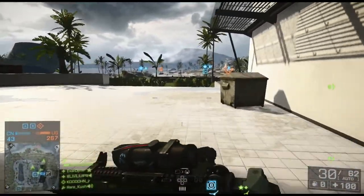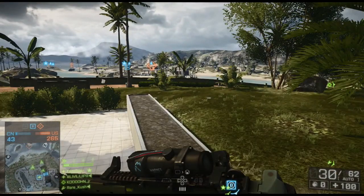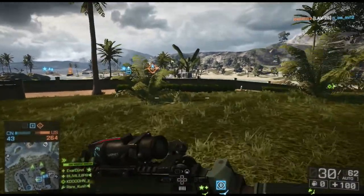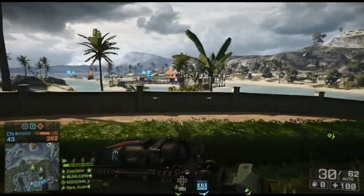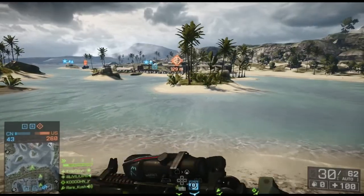Over there is the Charlie objective, and this is what it looks like heading towards it from Bravo. It's its own little series of islands — several little islands on the way from Bravo to Charlie. The attack boats are going to have a lot of dominance on this map because you can move in and out of the island area and hose down infantry.